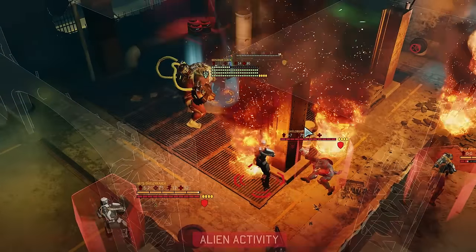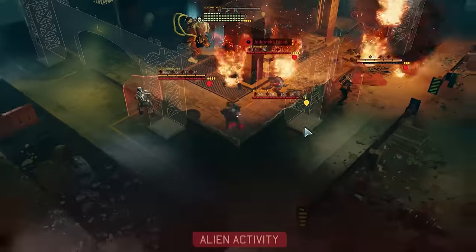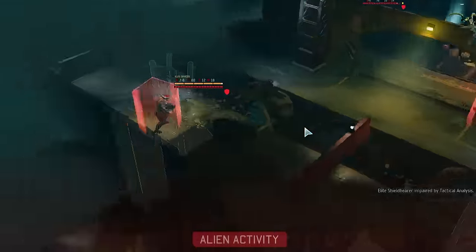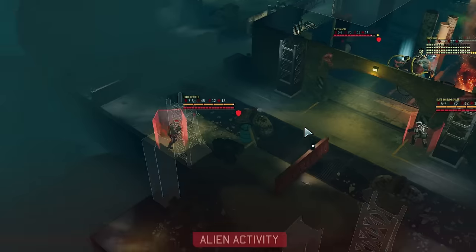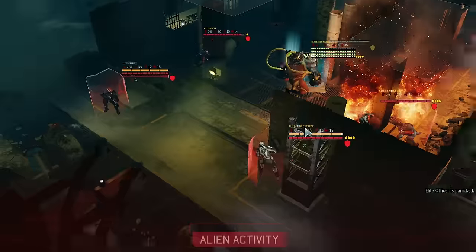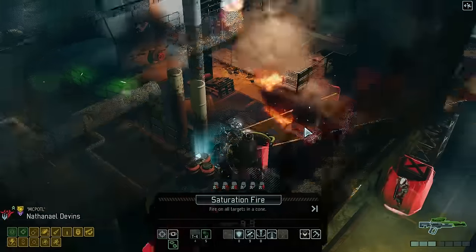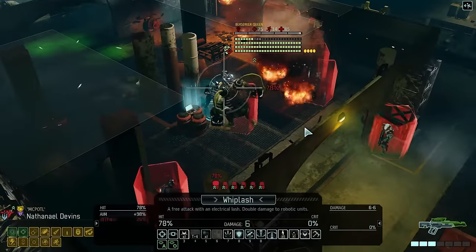Overall, regardless of which class you choose to spearhead this strategy, it is nearly flawless in its survivability. However, there are a few things that one must be cognizant of that may require a modification of tactics. The Advent Priest's ability of Stasis is the number one consistent threat to this strategy. If the priest places the Skirmisher in Stasis, though the Skirmisher will be invulnerable for the duration of Stasis, Stasis itself ceases to function at the beginning of the alien's turn. Because of this, you will be without hunker down or aid protocol for the duration of the entire enemy turn, and if you are surrounded by alien forces — as you likely will be — this will almost certainly result in the Skirmisher's death.